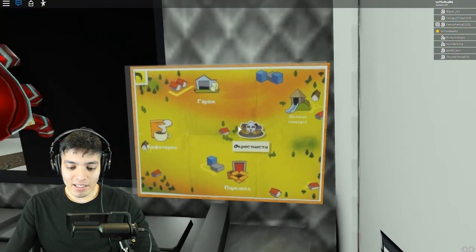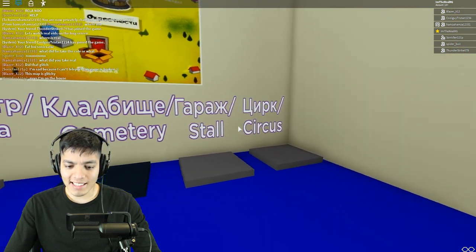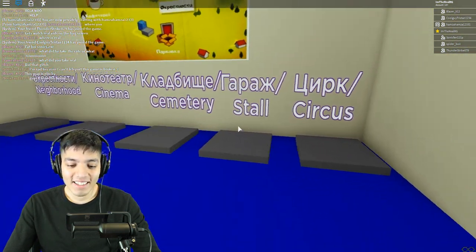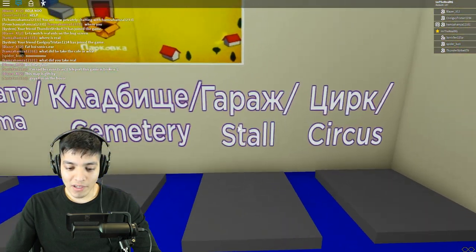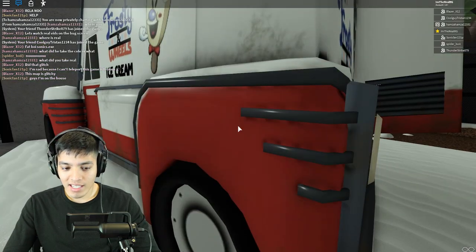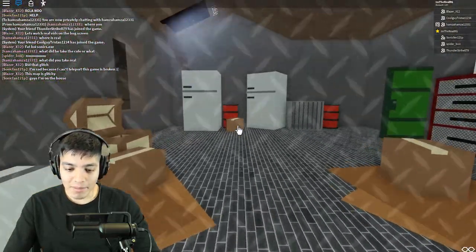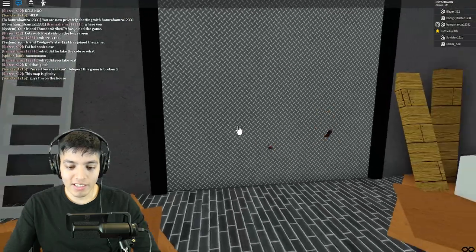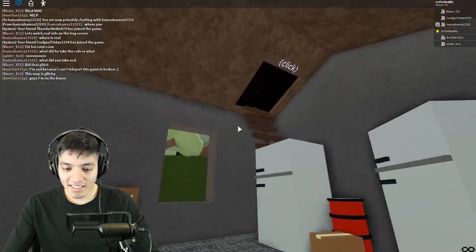Rod is right here. Click the map — it's not working because Rod is right here. Can we close the door? Nice, now I feel much safer. He's trying to break in. Okay, finally! I was clicking that thing and it wouldn't work. Now we're going to the stall. I like how there's a little cutscene every time you join each map.